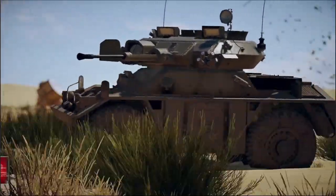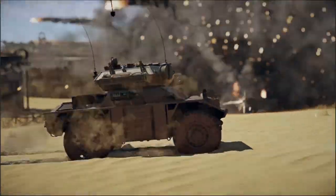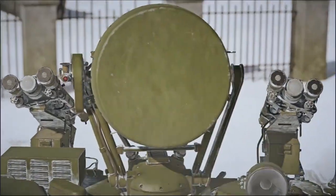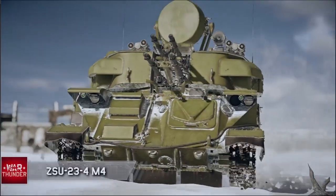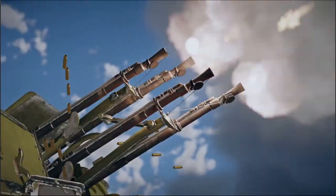Another new addition is the FV-721 Fox, a British reconnaissance vehicle. It has a 30-millimeter autocannon to fend off hostiles, but the main feature of this wheeler is its high speed and compact size. The skies are now protected by a new cannon and missile anti-air system, the ZSU-23-4M4. Thanks to extra nine M-39 Igla missiles, it can boast a higher efficiency than the classic Shilka.